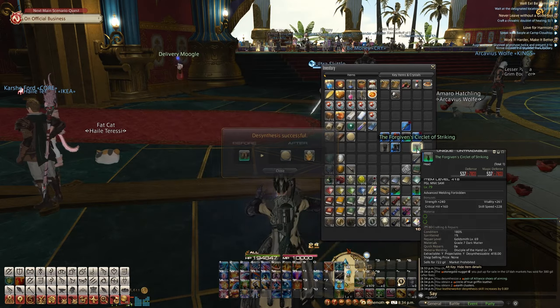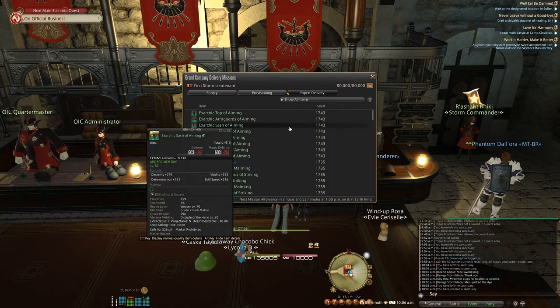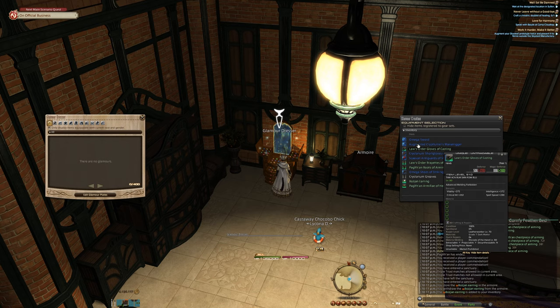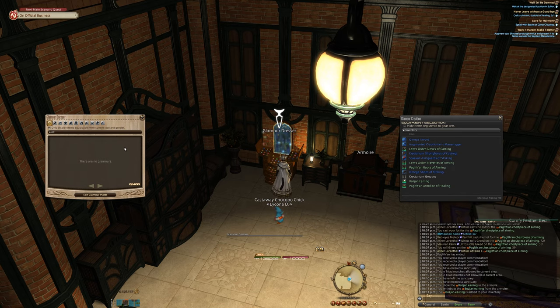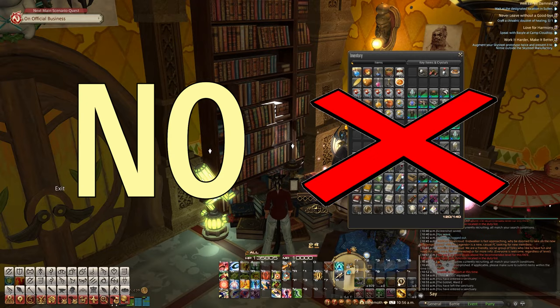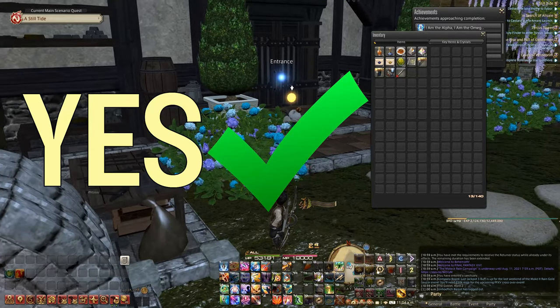For everything else, sell them on the market board, desynth them, turn them into grand company seals, trash them, put special gear in the armoire, dress up your retainers, fill up your glamour dresser, or donate them to new sprouts. Just make sure that you have plenty of inventory slots available so when the expansion drops, you'll have plenty of space in your bags to get all of the new goodies.